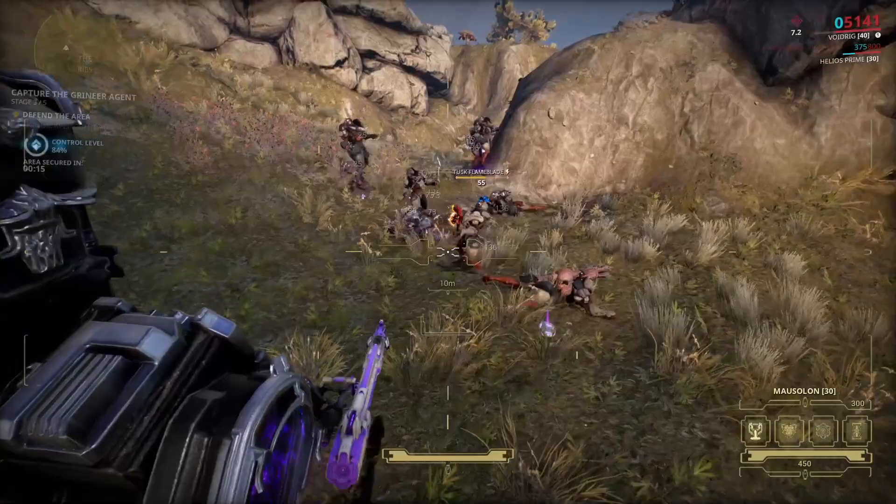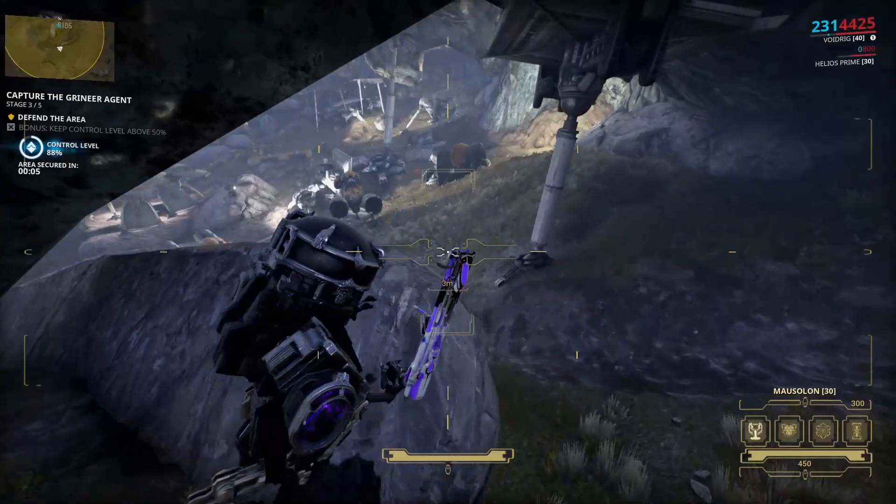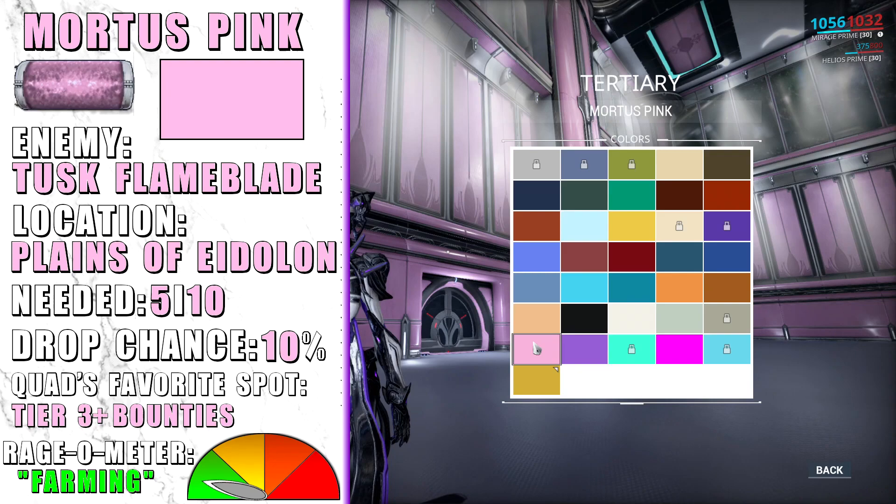Mortus Pink is a very easy pigment to get — it drops from Tusk Flameblades. I suggest you go into any bounty that is tier 3 or above; it will take you a very short time to farm.